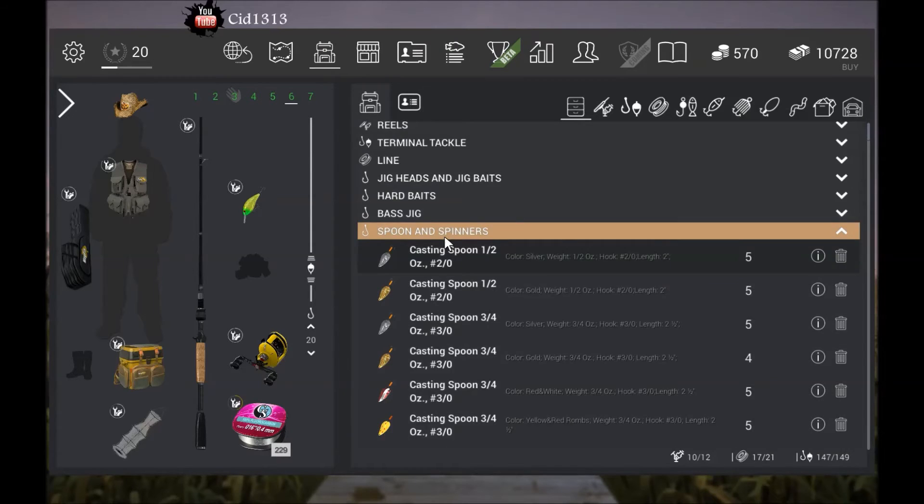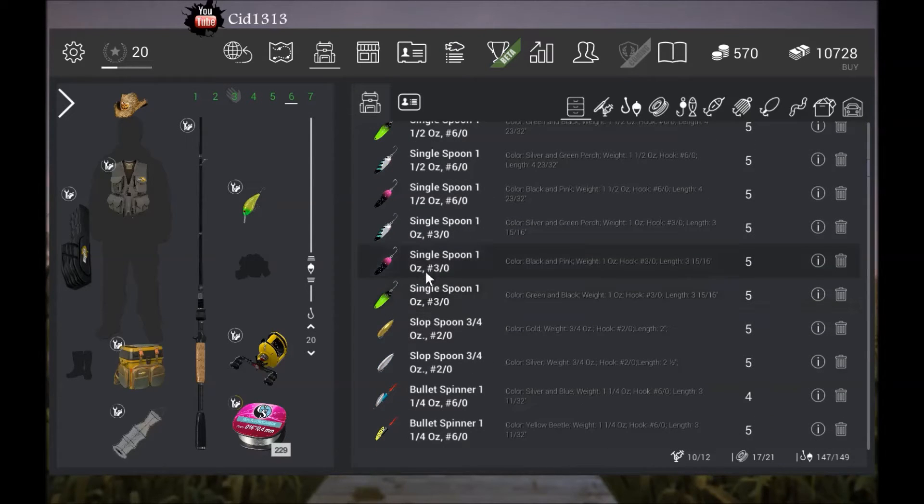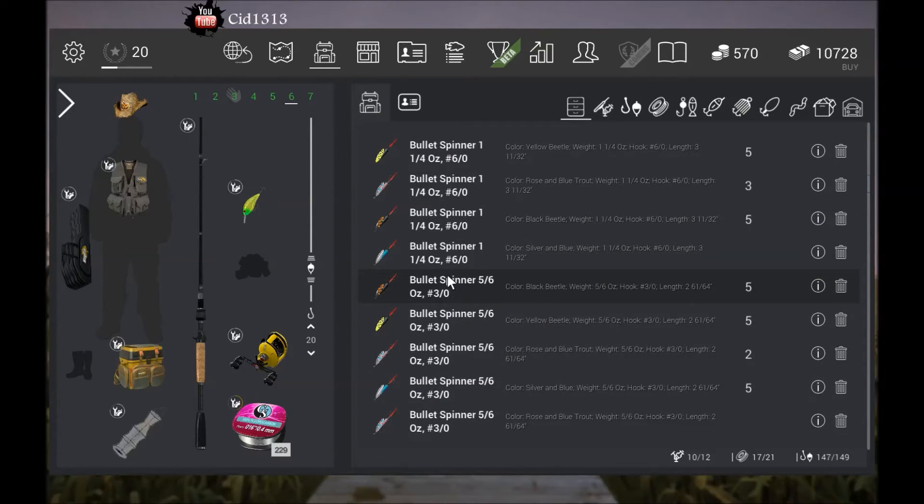For spoons and spinners, I was having the best luck on these number 3 single spoons — they were working pretty good. Just doing a slow one-speed retrieve, either like a twitch or just a straight slow. Those work good.